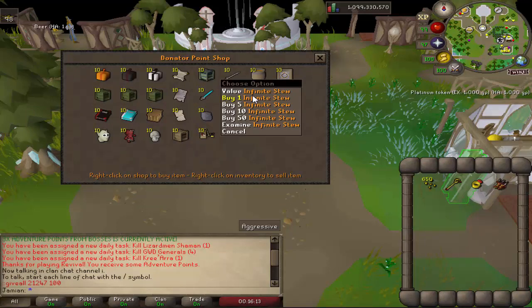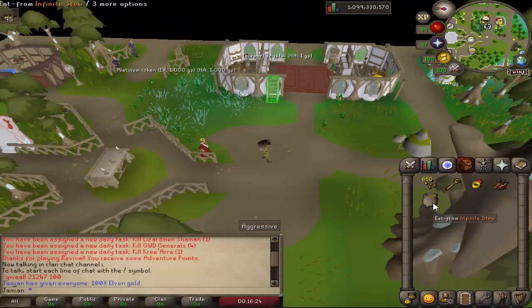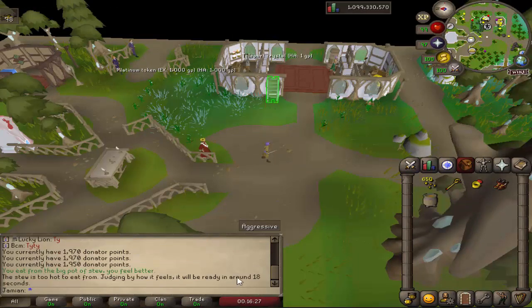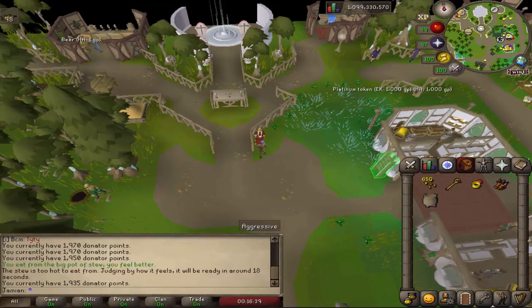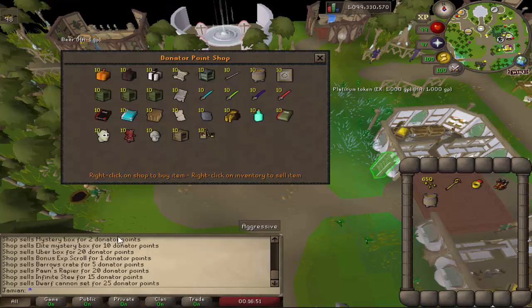We have the Infinite Stew, which I will show you. It is an item that will heal you every 36 seconds, and it'll heal you 15. As you can imagine from the name, it never runs out. You can also upgrade it with an event item. There's a Dwarf's Cannon Set, which is pretty self-explanatory. If I didn't go over the prices, I will examine everything now.